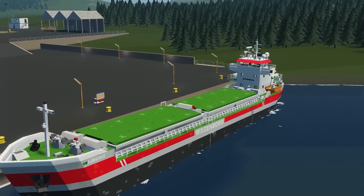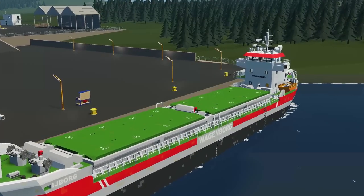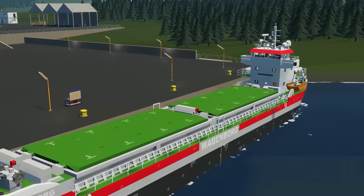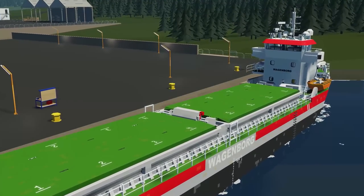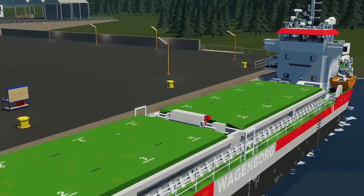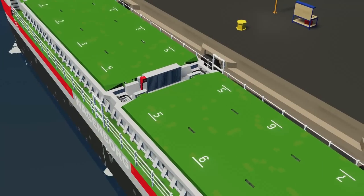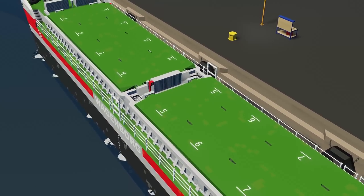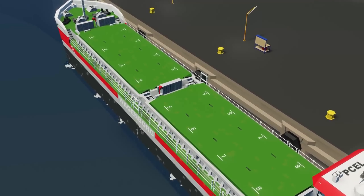Moving on to the last creation, we have the multi-purpose container vessel — created by Mr. Projills. As the name says, it's meant to be a multi-purpose container vessel with space for about 16 containers in version 1. It's got anchors, ballast systems, a navigation system, automatic bilge pumps, and all kinds of different things. Let's go and spawn it and see how it works.